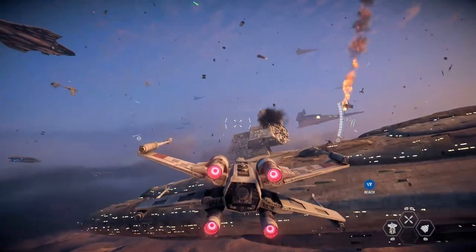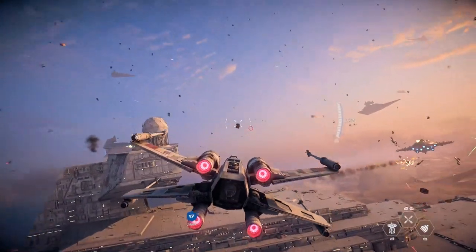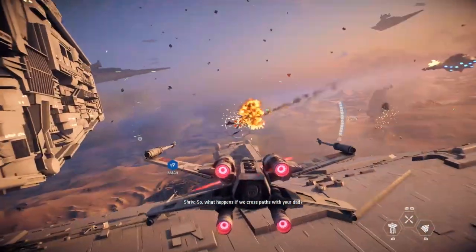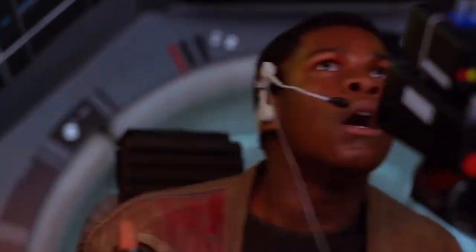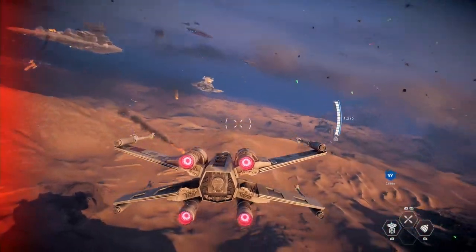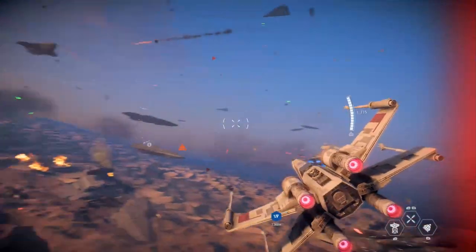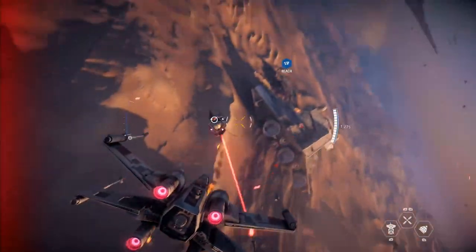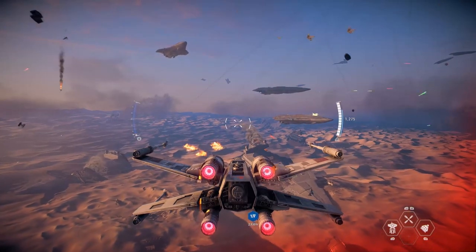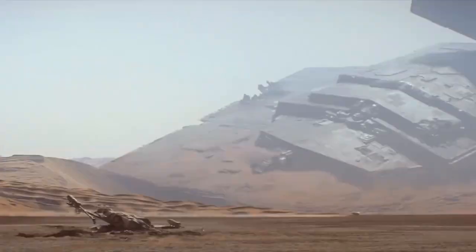Comchatter mentions Phantom Squadron, Wedge, and Snap Wexley, all of whom were present at the Battle of Jakku in Empire's End: 'Phantom Squadron, inbound on the Empire's ground defenses. Wedge, Snap, take out those cannons and keep us clear of the stars. We're working on getting the Ravager out of this fight.' That's the Super Star Destroyer Rey and Finn flew the Falcon through in The Force Awakens. Even more Comchatter gives a direct reference to the events of the book Lost Stars and one of its main characters, Thane Kyrell — a destroyer on a deliberate crash course with the surface, with operatives confirmed aboard. The Star Destroyer mentioned in that sequence is the Inflictor, which also appears in The Force Awakens.